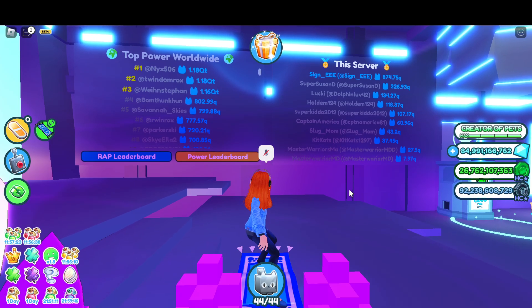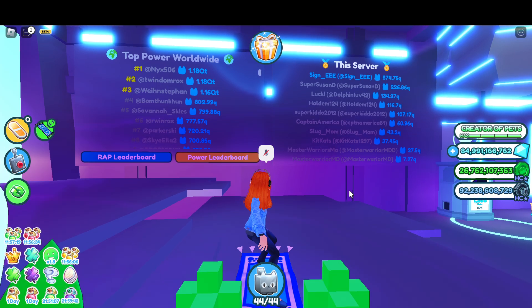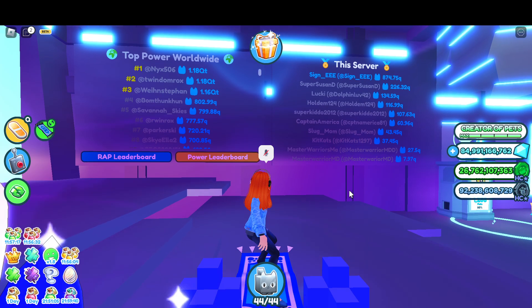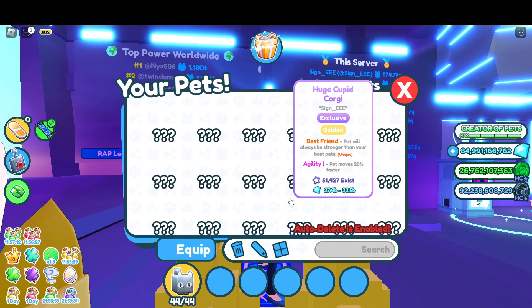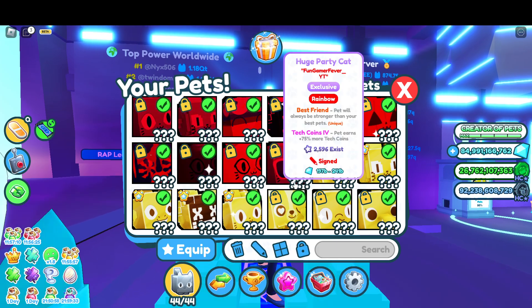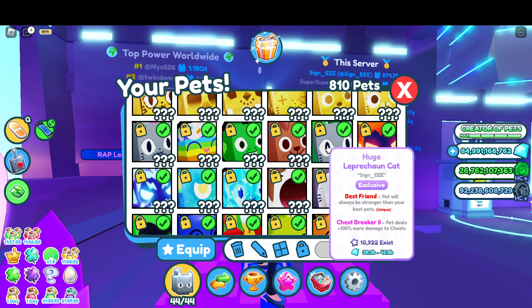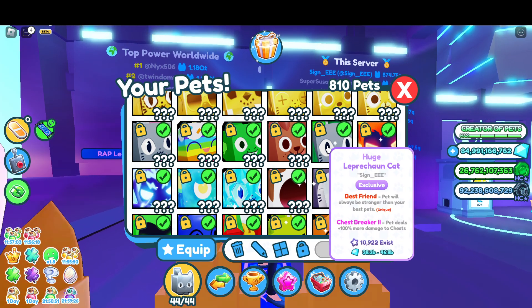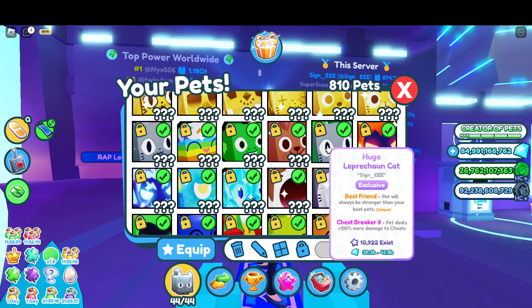Hey guys, super fun tonight — a bunch of us were hatching in the rainbow event, and I actually hatched a new leprechaun cat, which is really cool. Let me show you, he is right here. It only took me probably about five billion coins in the big pot of gold to actually hatch it. It's definitely difficult, but it is possible, so good luck everybody on getting one of those.